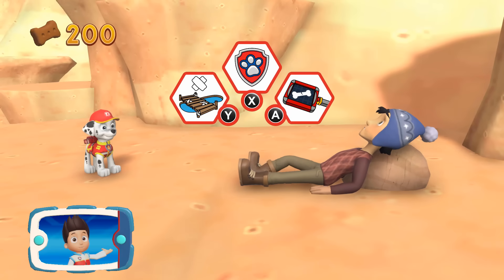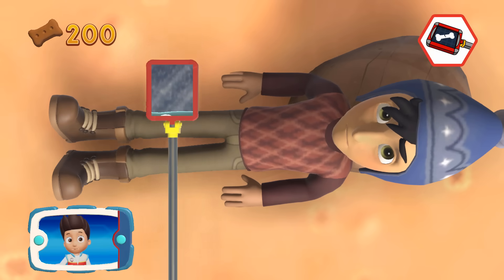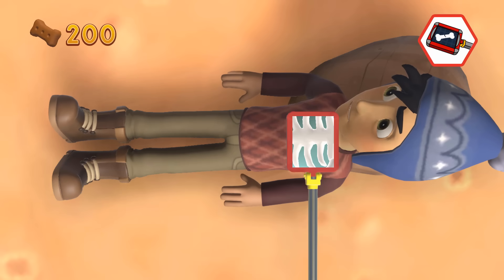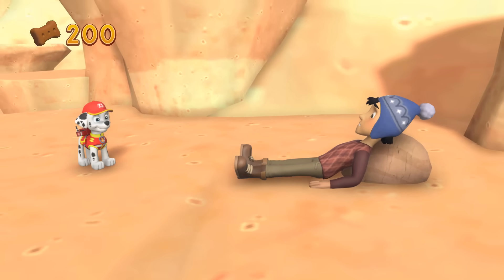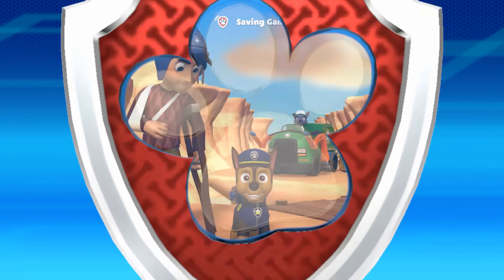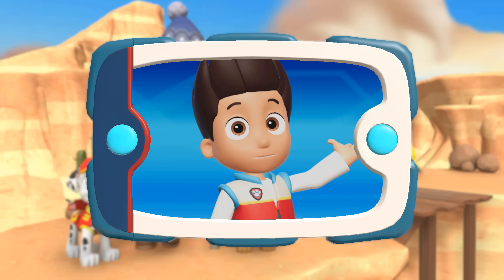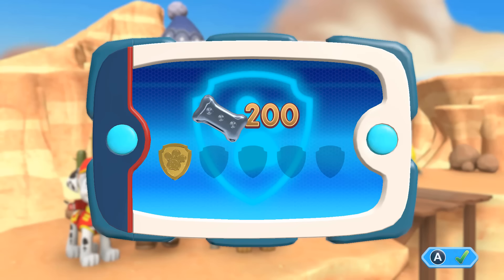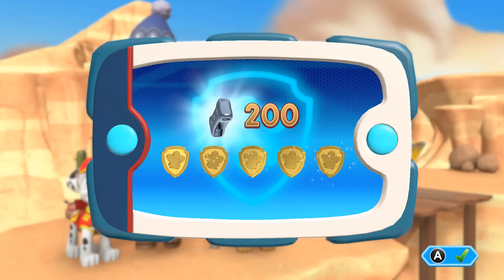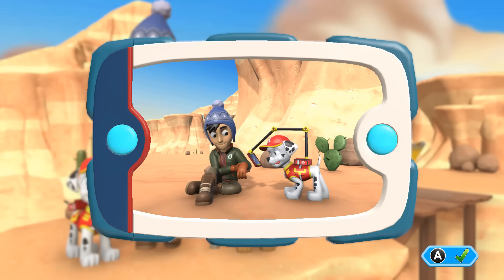Now let's help Marshall use his medical pup pack to patch him up! Pick the pupability that you need to use! When you find the injury, press the B button! You did it! Awesome job! We found Jake and patched him up! He's back on his feet and smiling already! You got all of the golden paw prints and unlocked the picture for this rescue mission! You can see the pictures again by highlighting the rescue mission and pressing the X button!